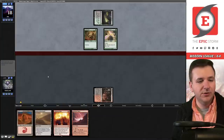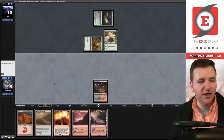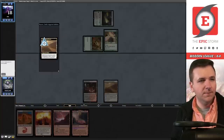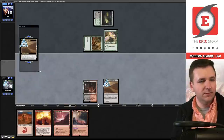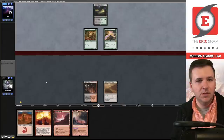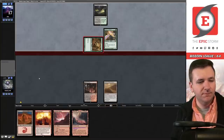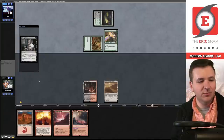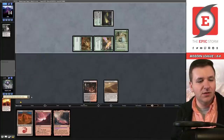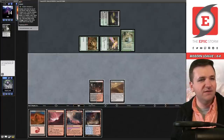Nurturing Peatland, Young Wolf — you've got it. Draw for turn, play a Bog Crypt, pass the turn. Birds of Paradise, they get in for one. No second land — you'd love to see that. Play the Scorched Desert. Auto yield, pass the turn. They're going to attack with the wolf, we'll fall to 18 life. Thoughtseize — they get my Calibrated Blast. It does have flashback but I can't cast it yet, still pretty far away.